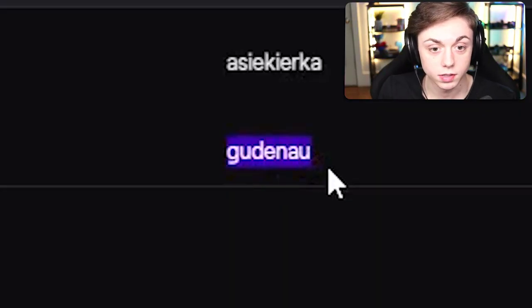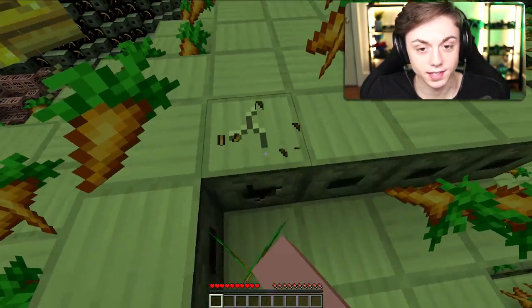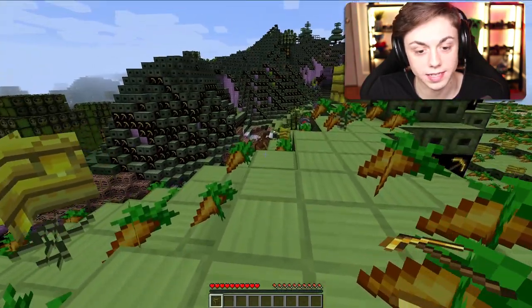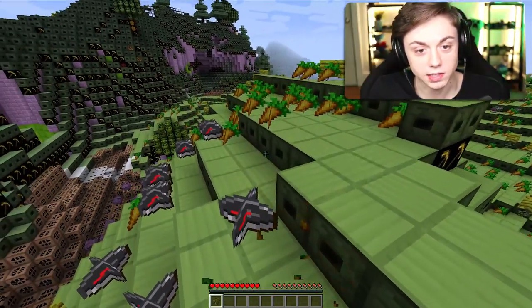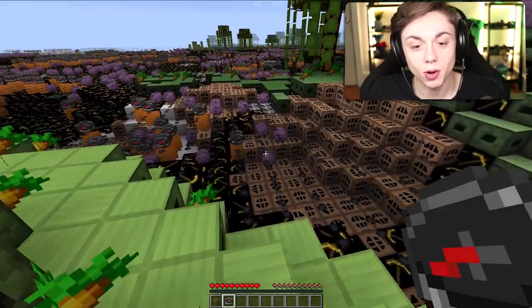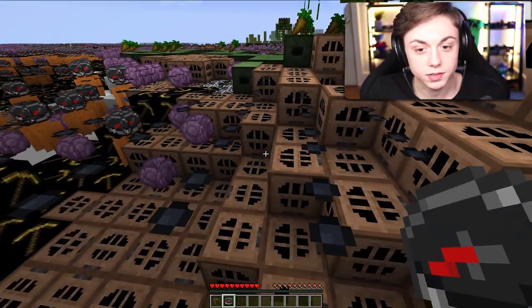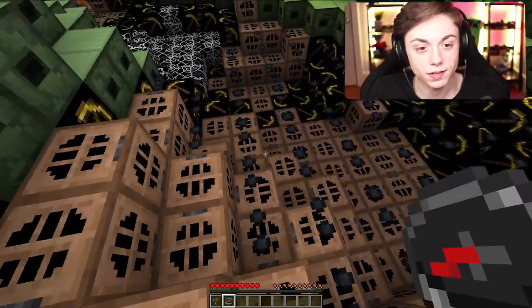Whoever made this — good job, very big GG. The top of the grass block looks like iron, and the side looks like a dispenser. Normal dirt is a pickaxe — it's literally just a pickaxe. Grass is carrots and that flower is a blue flower, which is a compass. This turned out so much better than I could have hoped. The water — I don't even know what that is.